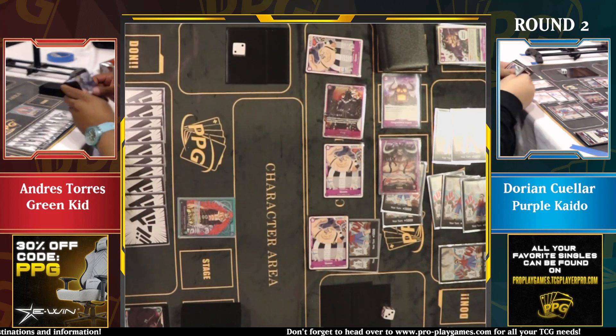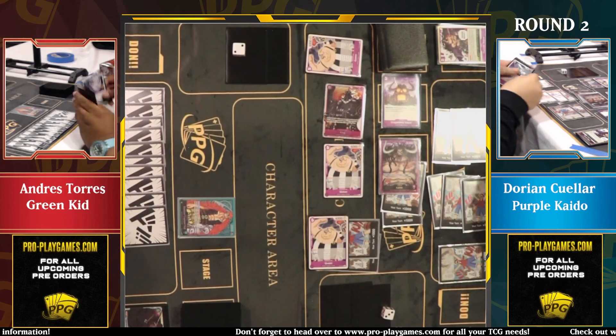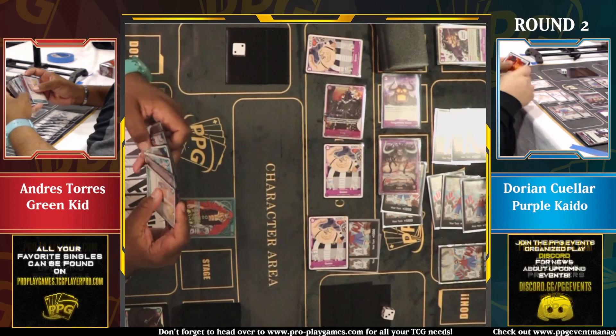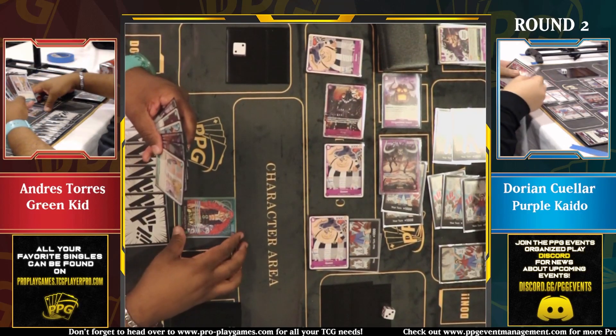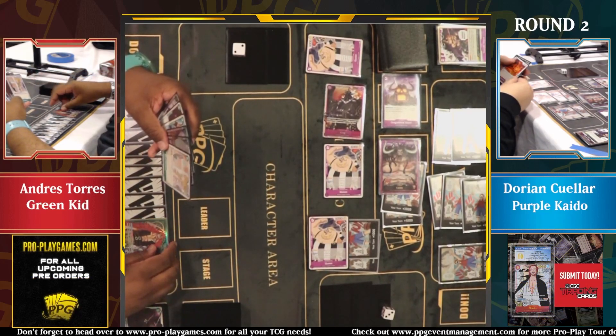You are so far ahead of Kid right now — but once again we go back to the concept of what is Kaido's lethal turn. Kaido's lethal turn is one character at two life. Whenever he wants, as soon as we saw that block from Law, I agreed with Dorian's play: take care of the board, extend the game just a little further, and I'm going to win.